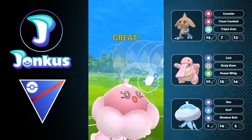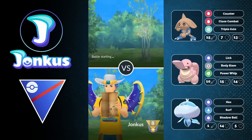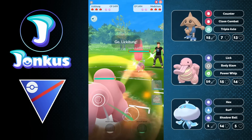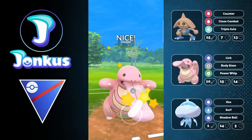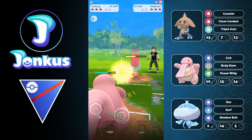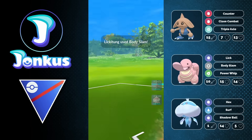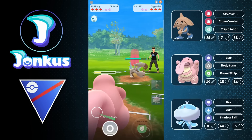We have Pelipper — similar scenario. Noctowl is gone, Carbink is now in the meta and loses to Victory Bell. So basically we have an entire meta that is weak to Victory Bell. I expect to see a lot of Shadow Venusaur, a lot of Victory Bell, and a lot of Trevenant coming up over the next few days, especially since Noctowl is kind of nerfed and a lot of people don't really want to run it.